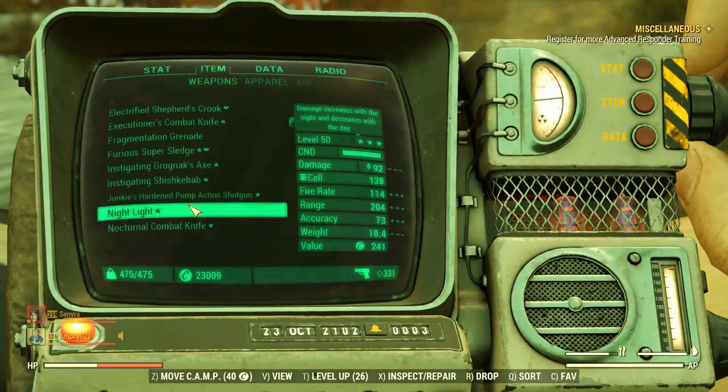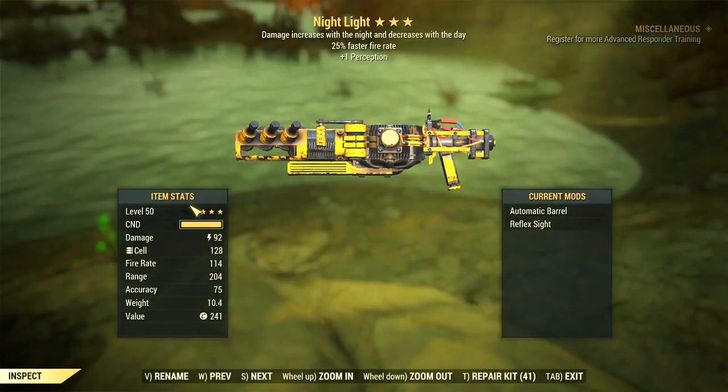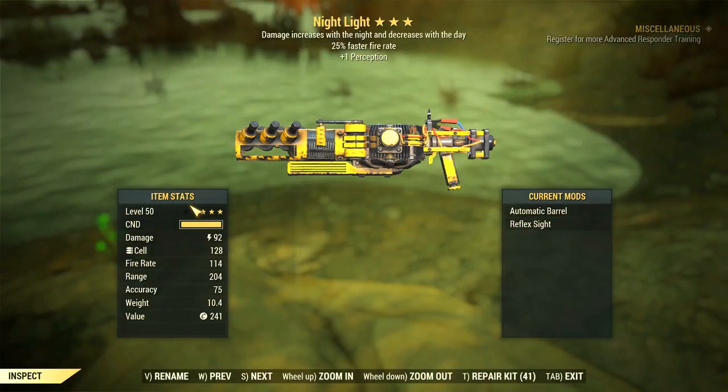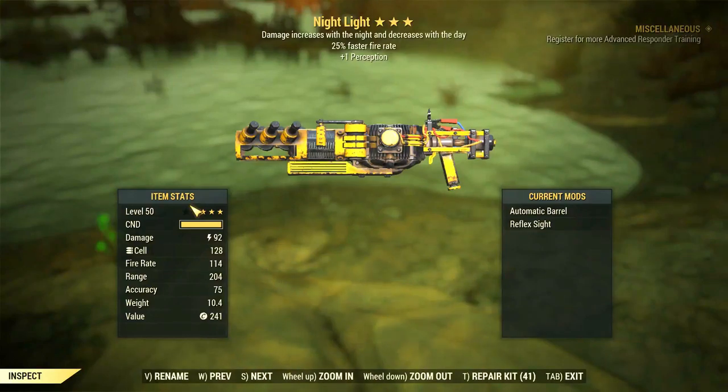And here we are — the Night Light. It is like a Tesla rifle, three stars with one Perception, 25% faster fire rate, and some more damage during the night. It is nothing that special, but if you like to play during the night, then this might be a weapon just for you, especially if you enjoy energy damage.